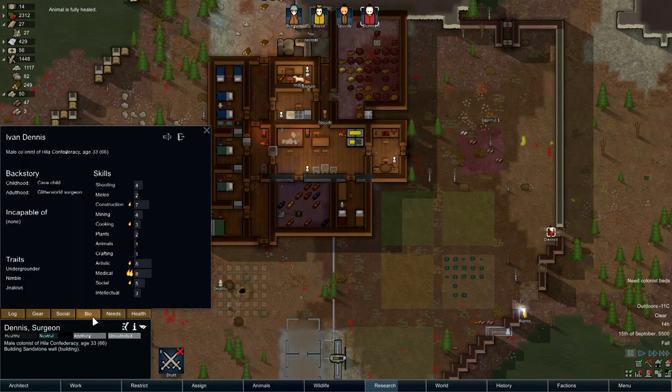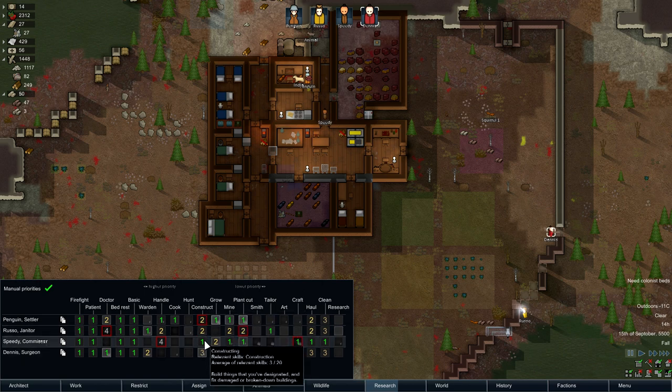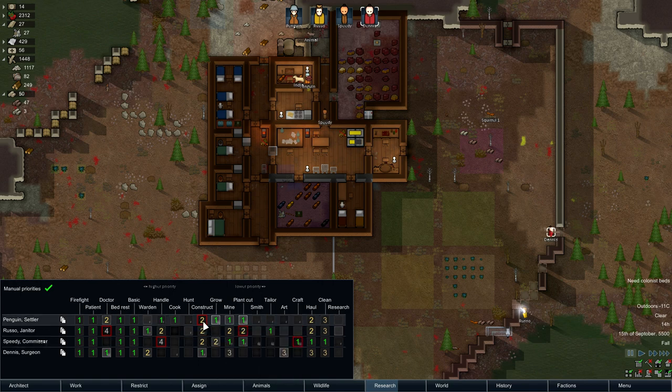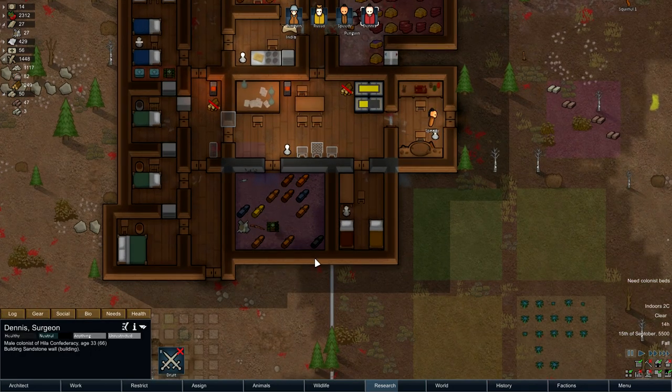Dennis, let's see what you can and can't do. So we've got another undergrounder — he's nimble, he's jealous, which means he needs an impressive bedroom. Artistic, medical, and social skills. Are you better than our current doctor? Yes you are — excellent. Social is seven. So let's make you a priority one, you can be a two. You're not very good at cooking. Construction is seven — excellent. Mining — okay, good. Research is three. Dennis, I need you to get a gun.